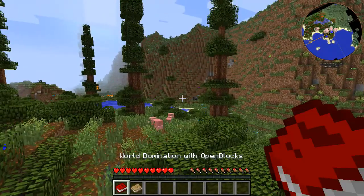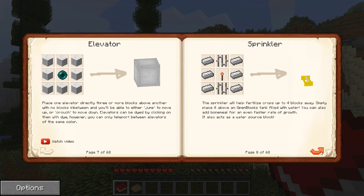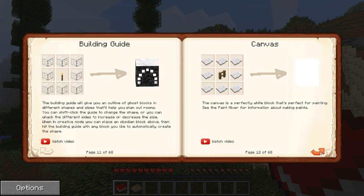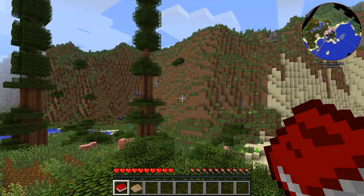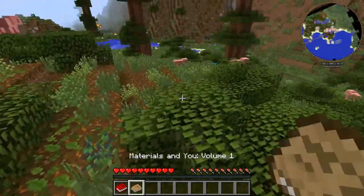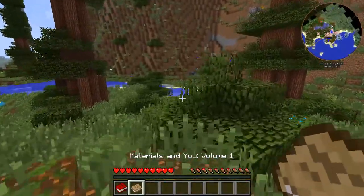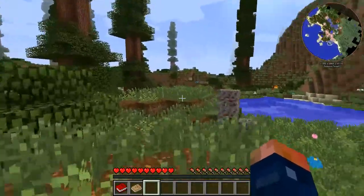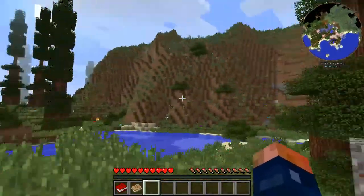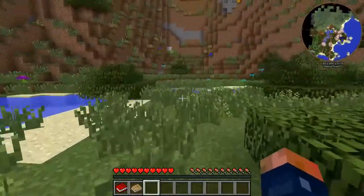In our hands we have the Open Blocks book — let's take a look real quick. Some neat stuff; we'll definitely get into that later. And then we've got, of course, the Tinker's Construct book, the first volume. We need to get out of this area — I think there's a nice biome up there. I can see it on my mini map.